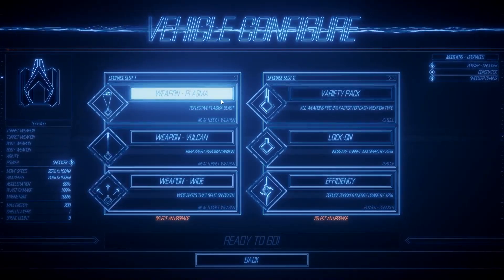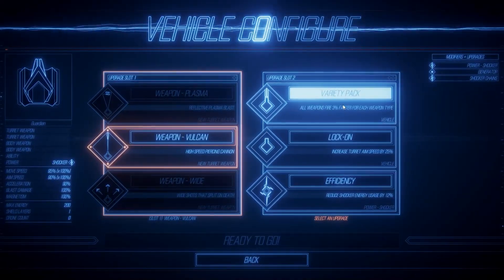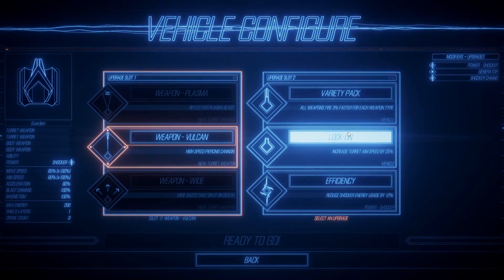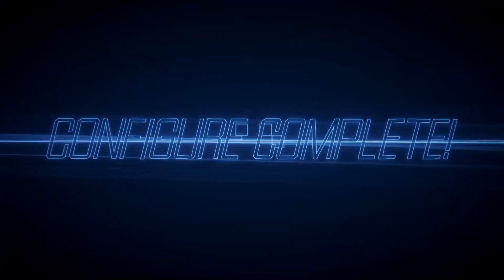High speed cannon, reflective plasma blast — anything for now. And here, all weapons fire 3% faster for each weapon type, preserving aim speed. Sure, we'll just get into the game here, so we'll pick anything for now.